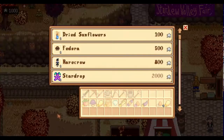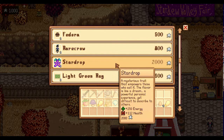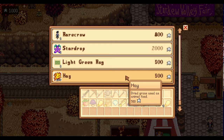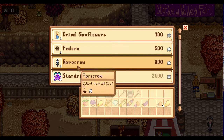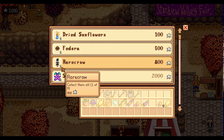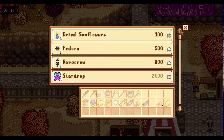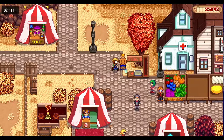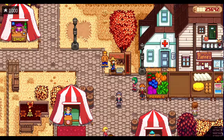Let's see what the prizes are. We want the star drop for 2,000 tokens. I would like the rare crow - I really want this rare crow. It looks like Turnip Head from Howl's Moving Castle, which is one of my all-time favorite movies and all-time favorite book as well. I love Diana Wynne Jones. If I'm going to plug anything, it's going to be amazing books.